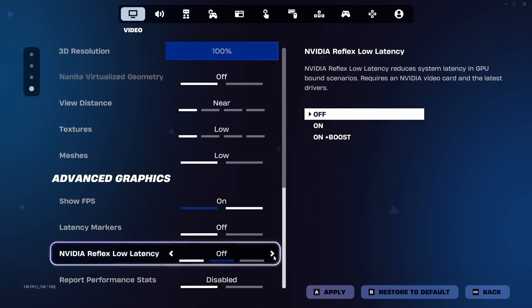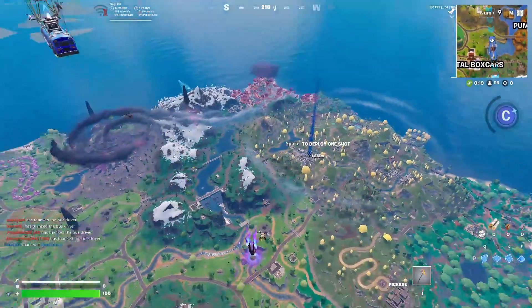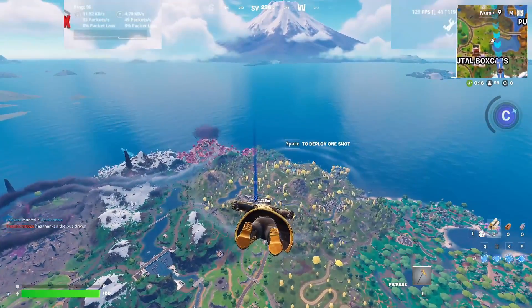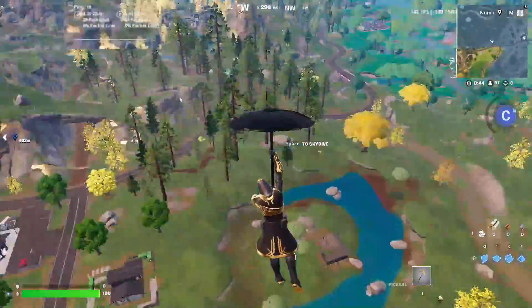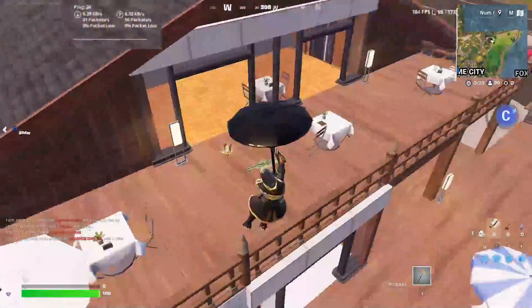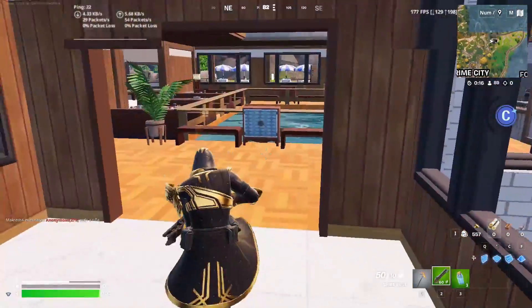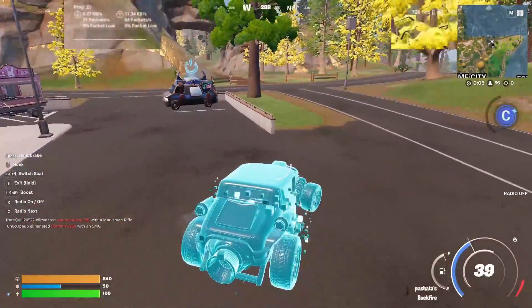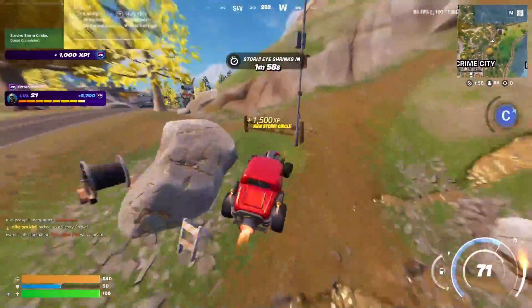The first thing I did is boot up Fortnite. Here are the settings and I'm adjusting them to the lowest. Basically let me tell you what happened — as you can see I'm dropping down to whatever this place is. I don't play Fortnite that much. I dropped down, took a gun, took some shields. The FPS isn't the best; it could be a bit better because it's a 4060.